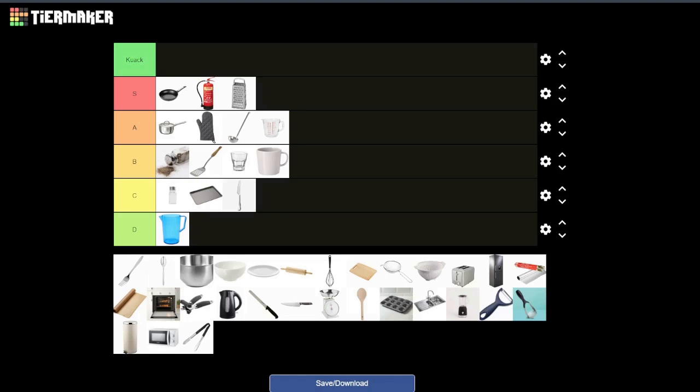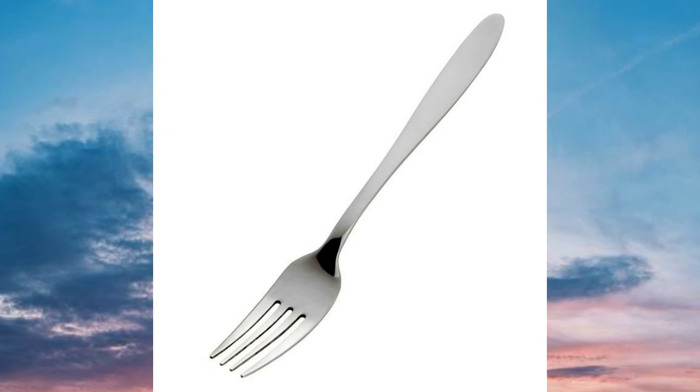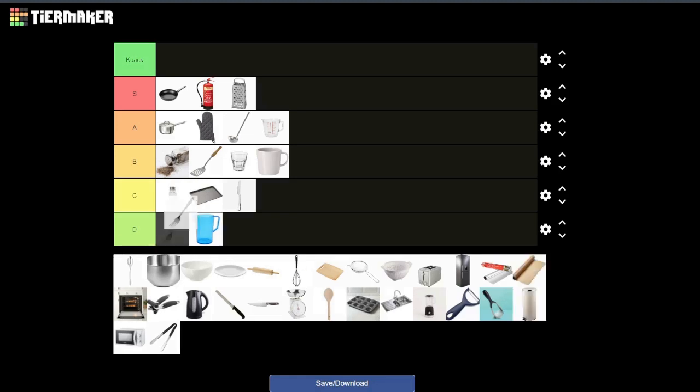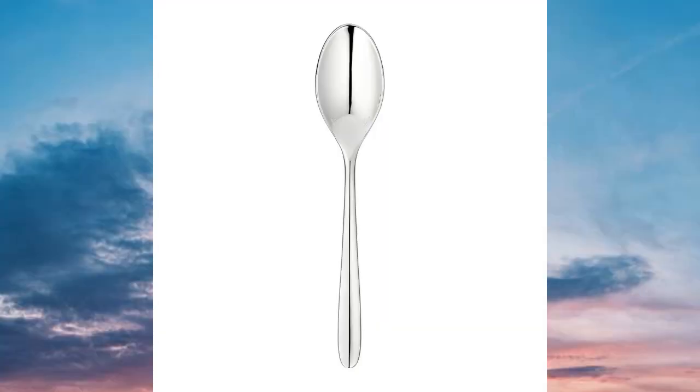Similarly up next we've got the fork — probably B tier. In a pinch, grabbing a fork could be quite good because you can stab someone through the hand as long as you get a decent angle of attack. It would have been A tier but it doesn't have a real grip so you can't stab too hard with it. So yeah, B tier.